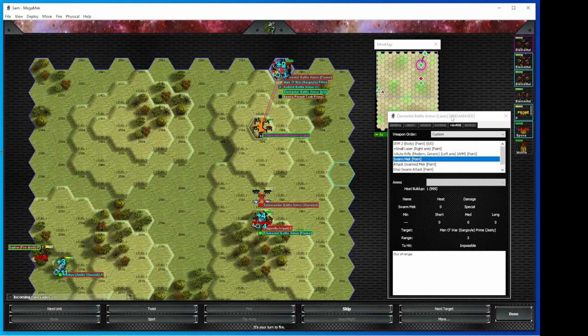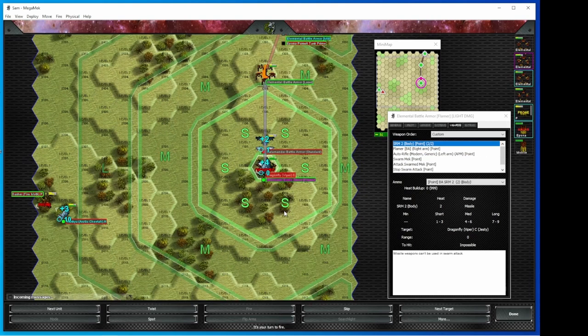So now I'm with my battle armor laser — because I didn't hit done. This is the thing I always mess up with battle armor: I shoot all the weapons and figure therefore MegaMech will automatically do it, then it moves to the swarm and I forget that I have to hit done. So I can't do it right now in the firing phase — I think I'm going to have to do it in the melee phase to try and dust you off of my little Viper there.